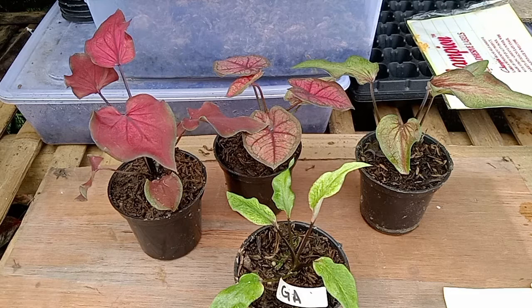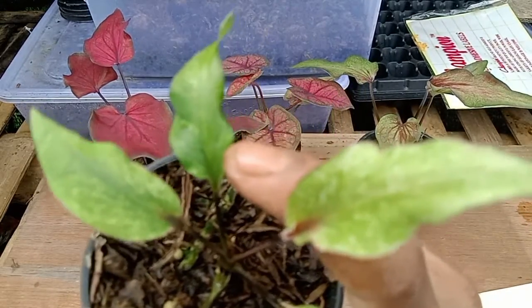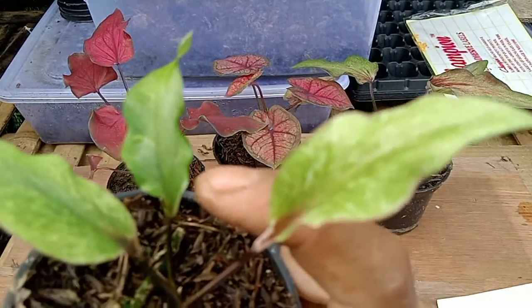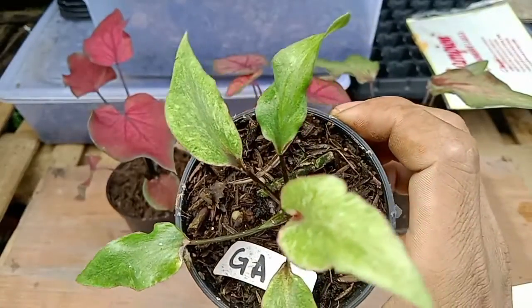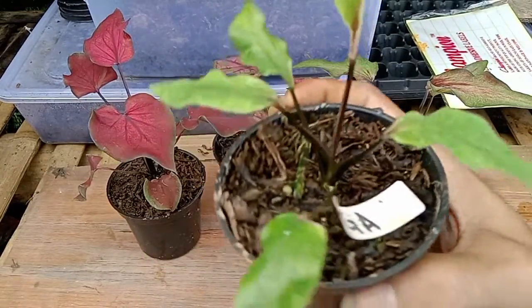Agar teman-teman mendapatkan notifikasi sewaktu sobat flow kaladium update video terbaru. Ini kita keluarkan GA bambu far. Nanti keluar corak kuning juga. Ini cakep banget, ini karakter belum maksimal. Kita keluarkan buat GA.